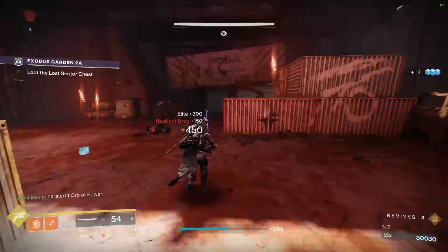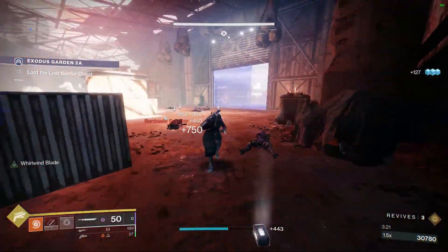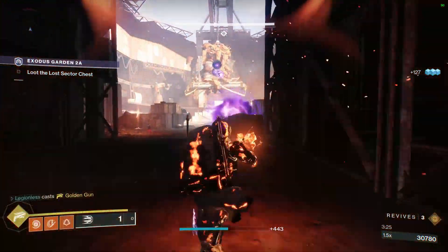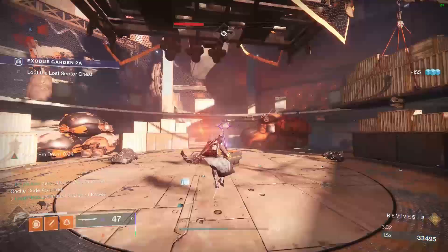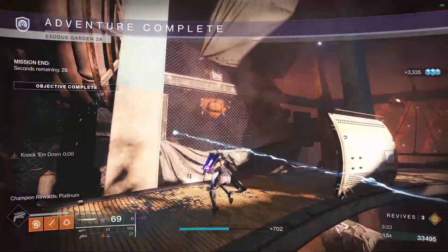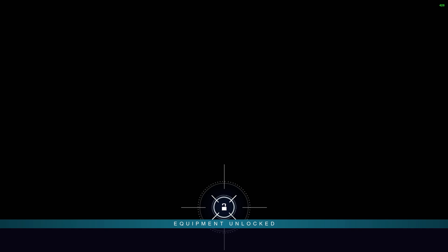For hunters, I recommend going with Celestial Nighthawk and bottom tree Gunslinger, so you can use your super to do a significant amount of the final boss's health. The more quickly you can kill the boss, the faster your runs will be and the better chances at getting exotics you'll have. Dragon's Shadow is also a really strong exotic chest piece that will reload all of your weapons when you dodge, which will be especially helpful if you don't have the Ariana's Vow catalyst yet.